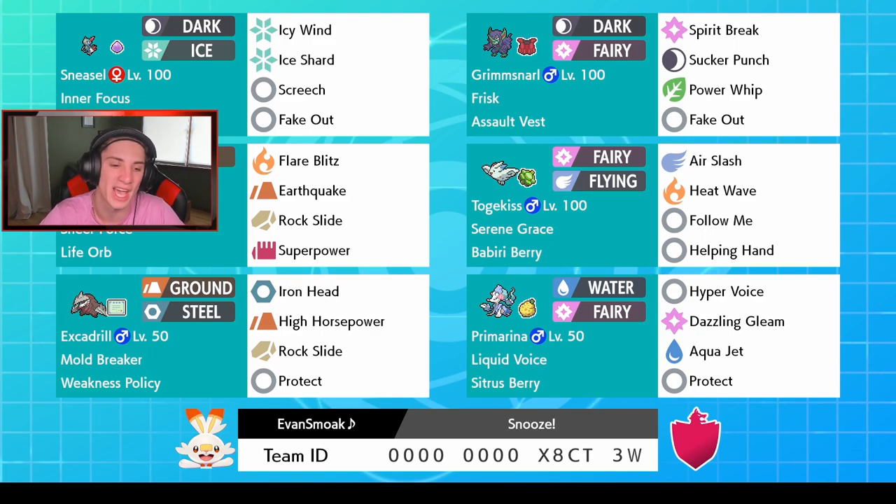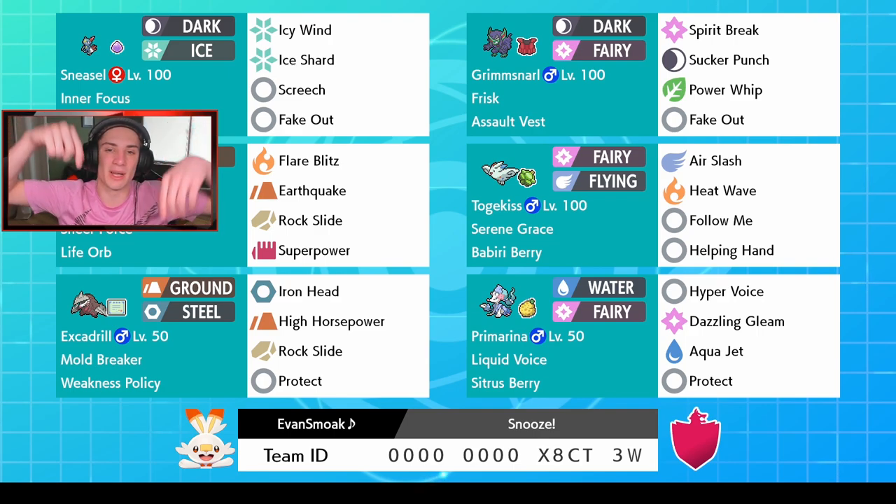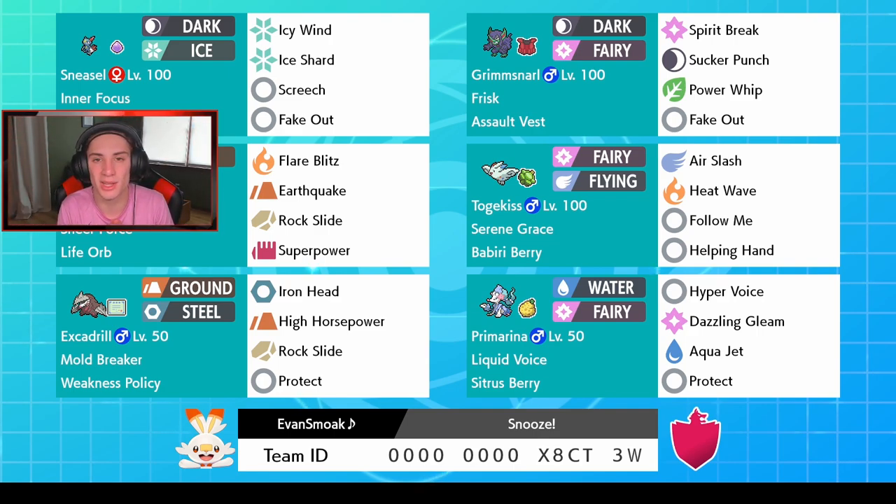Excadrill — you guys already know about Big Boy Excadrill, he's just a beast on all teams. He has Weakness Policy with his normal moveset of Iron Head, High Horsepower, Rock Slide, and Protect. In the final spot we got normal Primarina which is so so good with Hyper Voice. With Liquid Voice it becomes Water-type, plus Dazzling Gleam, Aqua Jet for first-turn priority, and Protect. The rental code is at the bottom of the screen — let me know in the comments how you do with this team. Let's hop on that ranked ladder!